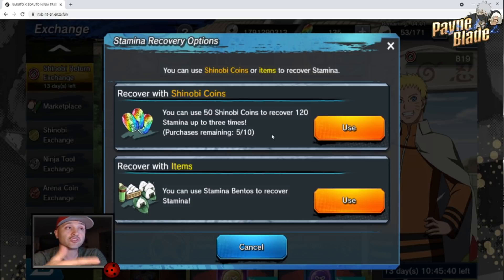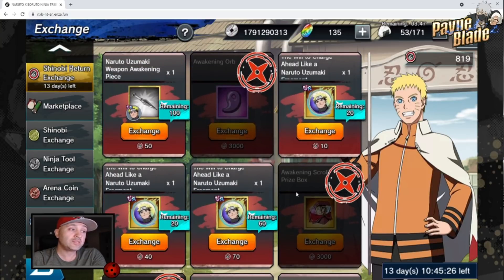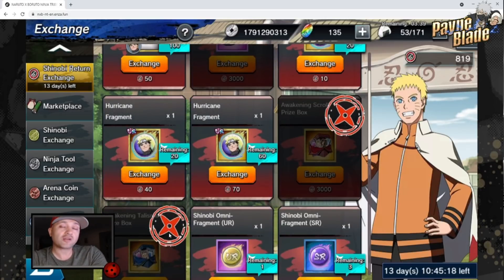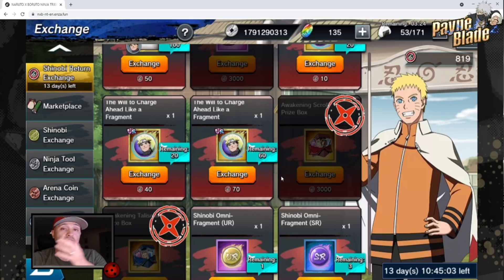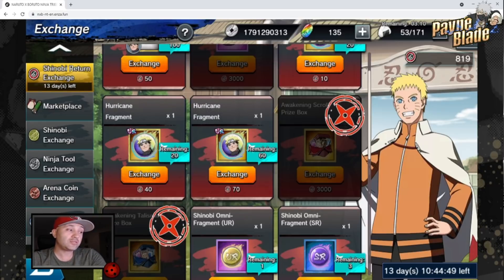Instead of applying those coins to get summons, use them efficiently to get these awakening scrolls and awakening talismans, because they're going to be gone and really hard to come by. Use it on characters that will push you further in content — specifically Kakashi, Obito, and Sasuke Heavy. Those are the three main ones. I would not be putting scrolls on anyone else besides KCM outside of those three, because they are the powerhouse hitters and you want them to hit harder. Things like the flashback genealogy event going on now — those are going to be your main damage dealers.